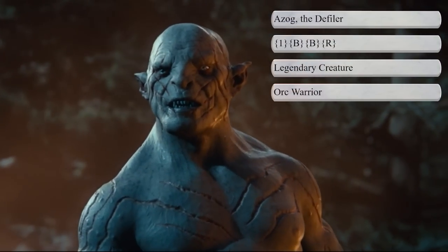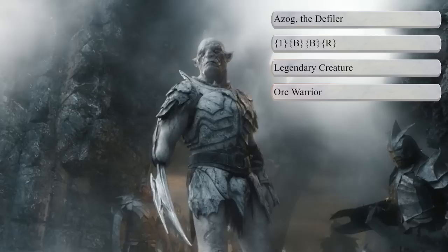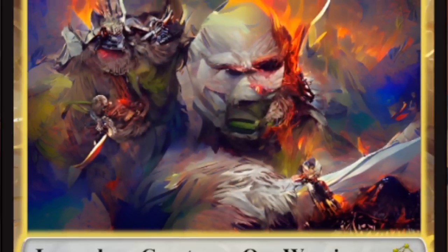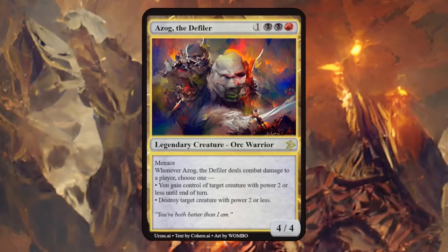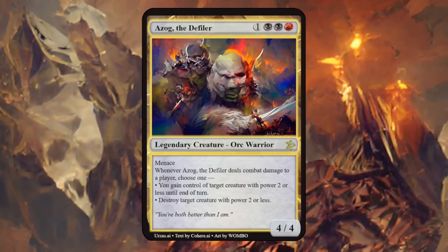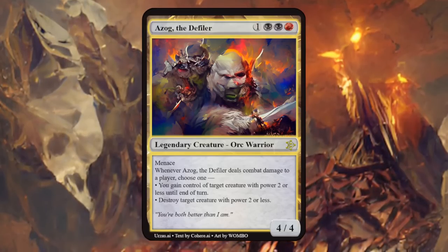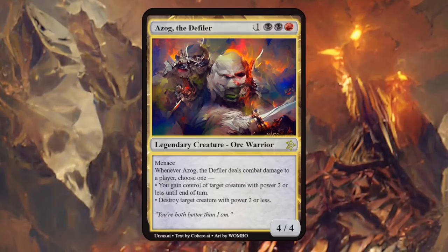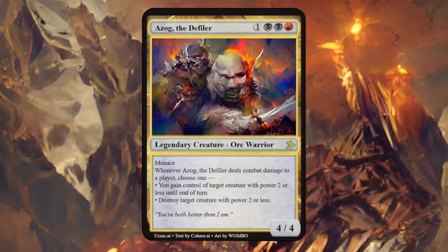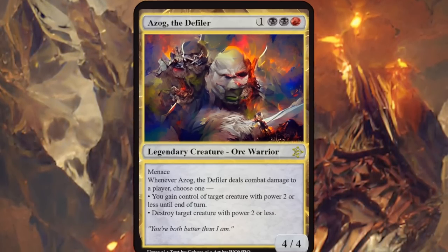Next is Azog the Defiler, a skillful orc warrior chieftain of Moria. He started the war between dwarves and orcs and was very bloodthirsty, so black-red to its core. Azog is a 4/4 with Menace, and whenever it deals combat damage to a player, choose one: either gain control of target creature with power 2 or less until end of turn, or destroy target creature with power 2 or less. Menace makes a lot of sense on Azog, the stats are fitting, and the ability could play well in a red-black sacrifice deck — gets a thumbs up.